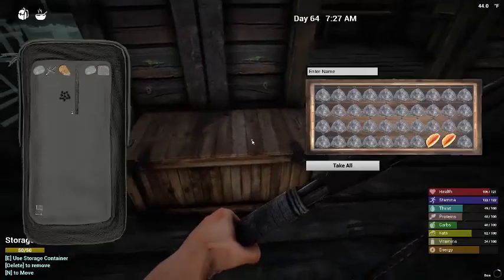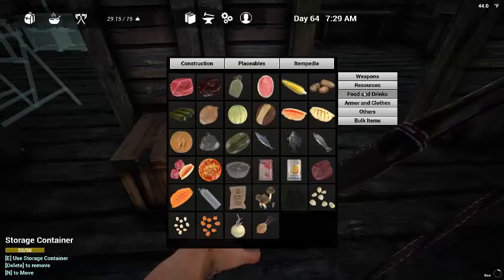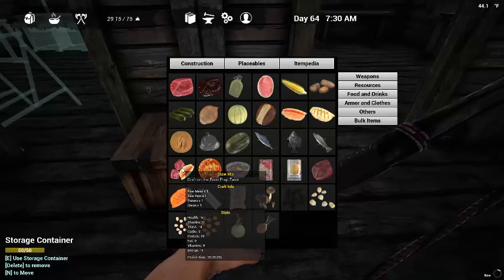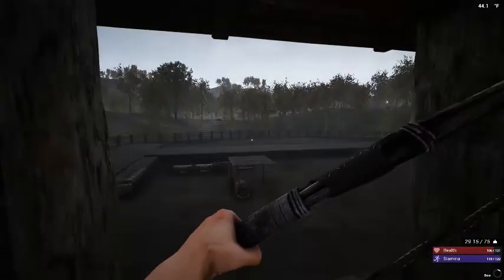They did a new update which I'll show you — food and drinks. So to make the meat stew, or stew mix I guess, you used to need raw fish, raw meat, and potatoes. Now you need onions which I haven't found yet because I just logged back in. So I went to make it and I didn't have the materials, so now that fish has gone to waste.